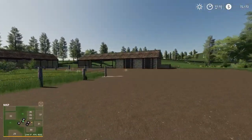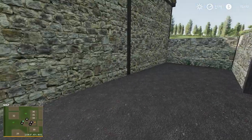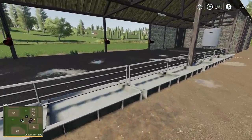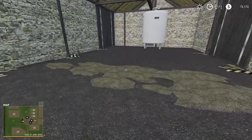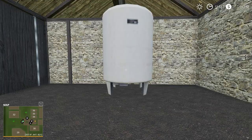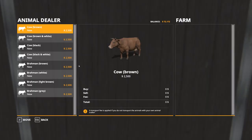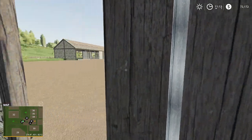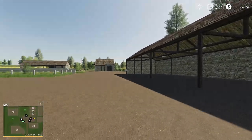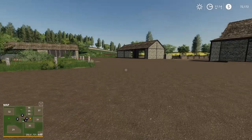The next building is the cow pen and cow barn — liquid manure and manure will come through there, and there are feed and water troughs. Out front of the barn there's a straw dump point and a buy/sell point, and this will also be the offload point for milk. There's also a nice big shed providing plenty of room for storing equipment to manage the animals.